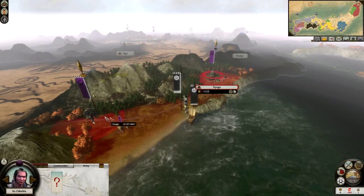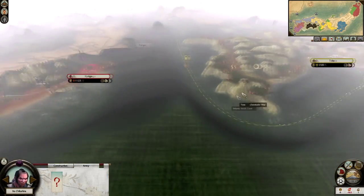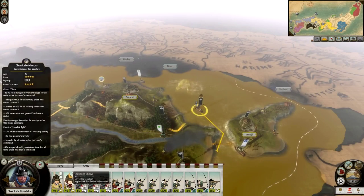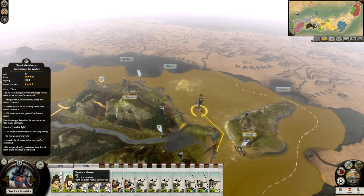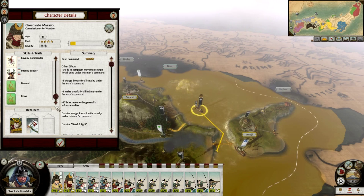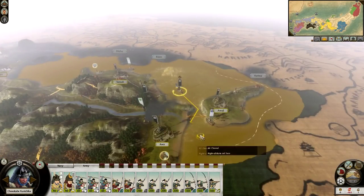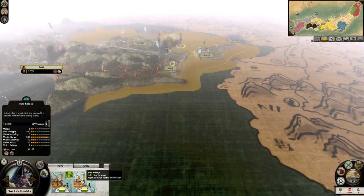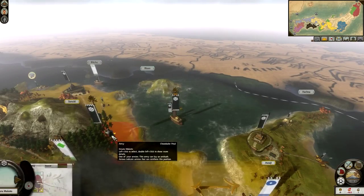We're gonna try to take Hyuga in this part and then fend off this army — try and hold Hyuga for as long as possible. If we do lose it, we'll try and take out as many units as we can because we have a secondary ship over here with my daimyo Chosokabe Kunichika — he's courageous but distrustful. We need to be careful because we are only on boats, and if I lose a naval battle I lose this entire army.